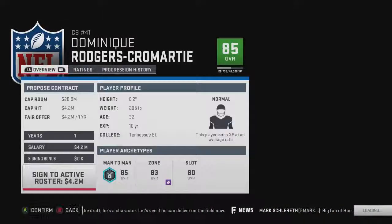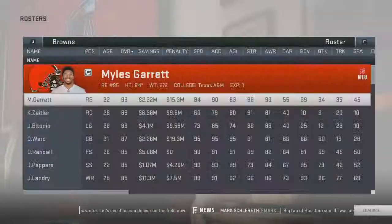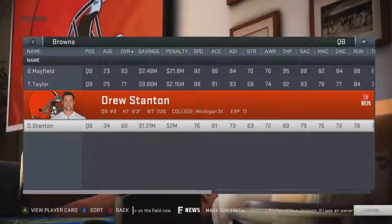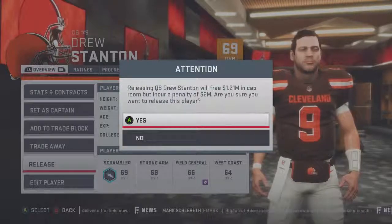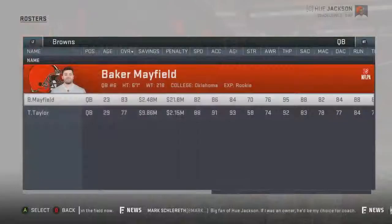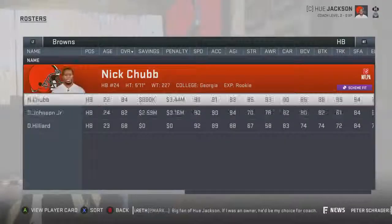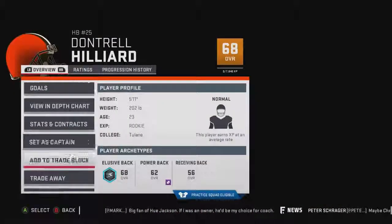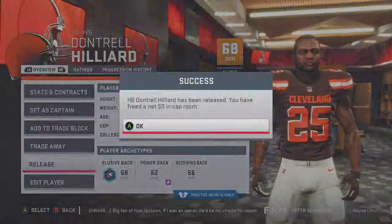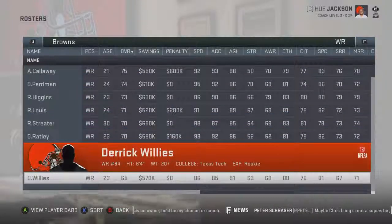Let's start by signing these guys — actually I'm going to cut some players first. There are a lot of players you don't need. Luckily in pre-season you can sign more, so it's easier. If it's an online league, just cut the players you don't want — like Dontrell Hilliard. He's a rookie and looks okay, but you already have Nick Chubb and Duke Johnson so you don't really need him. Cut him.